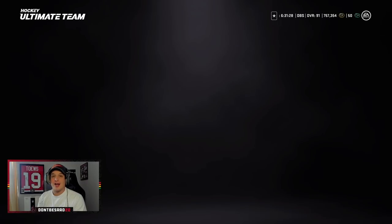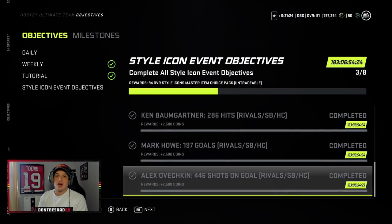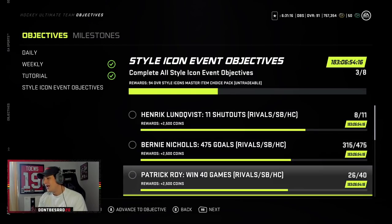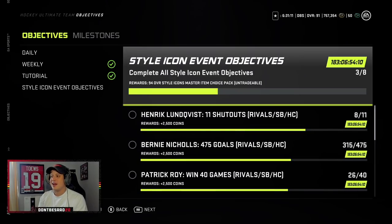Before we get into that, I want to show you guys an update on the objectives. I've done a couple of squad battle grinds and we have three of them done — Bumgarner, Howe, and Ovechkin. All that's left is the shutouts, the goals, the wins, the shots on goal, and the games played. I'm gonna grind the rest of these tonight, so hopefully tomorrow I'll be able to get these guys on stream and maybe get a 94 overall on the squad.